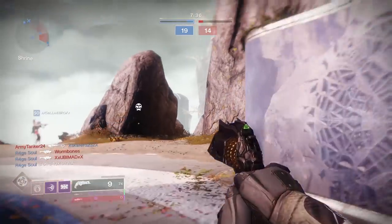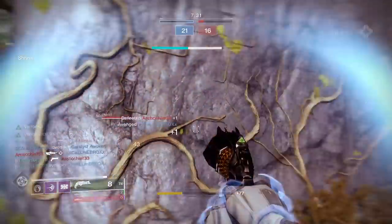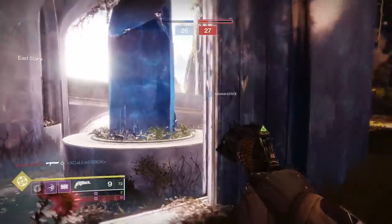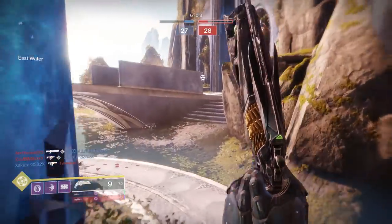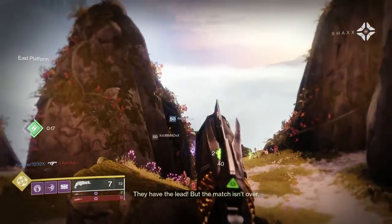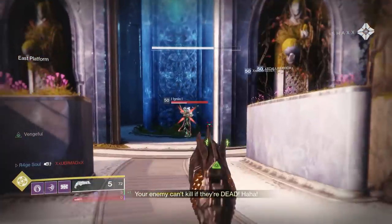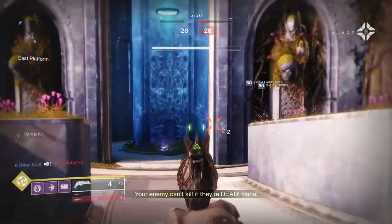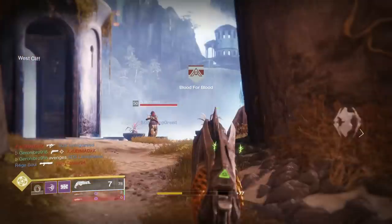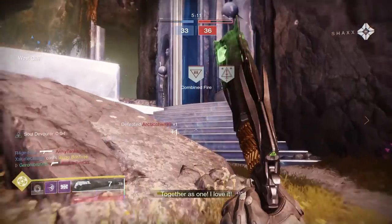There are only two ways to get these exotics. The first is from any prime engram drop that has a chance of dropping as an exotic, and the other is from weekly or daily milestones. In general, the two main ways to get prime engrams to drop - exotic or not - are at the ends of crucible matches or by beating challenging enemies out in the world. I already made a video explaining the best and most efficient methods to farm those prime engram drops, linked in the info cards and description below.